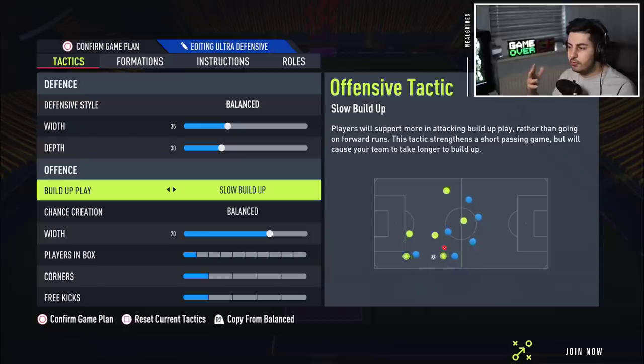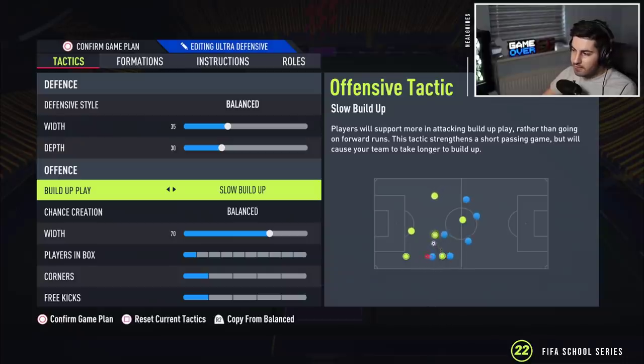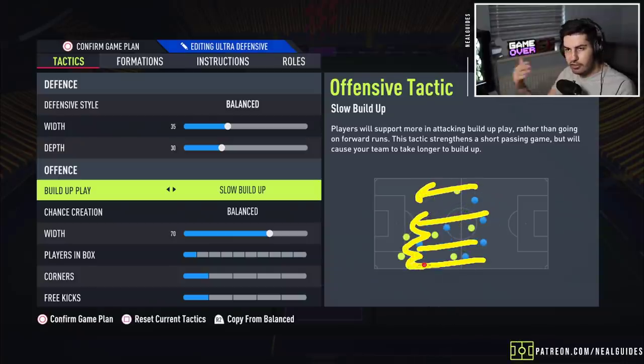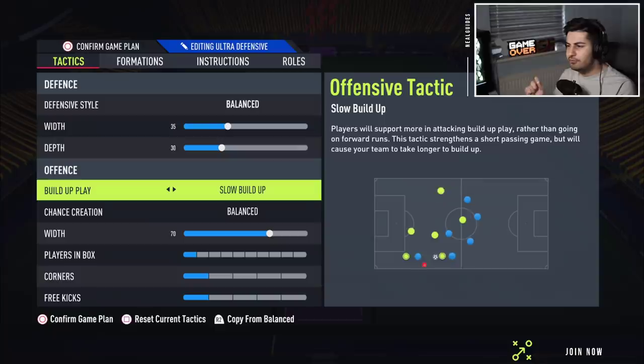Slow build-up play is essential to counter constant pressure — don't forget that. That way you can have players taking their time, because if you go too quickly with constant pressure, you lose the ball with no one behind and no support. Slow build-up play is probably the most important thing that helps you against constant pressure.